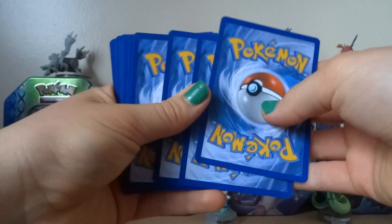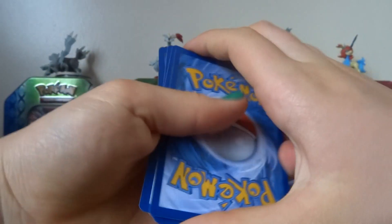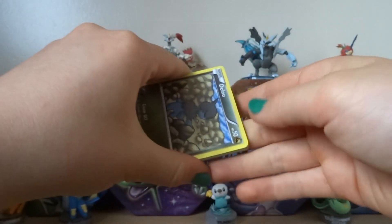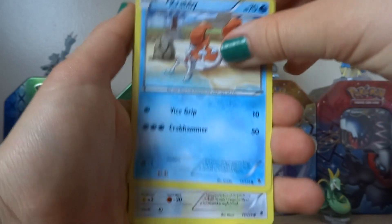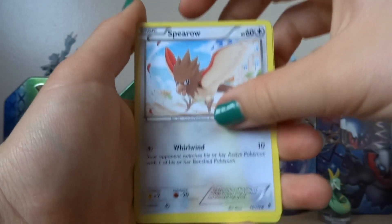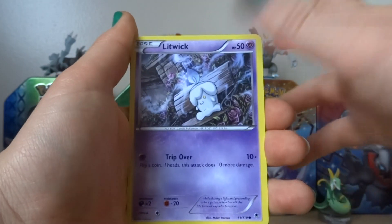So we have a code card. We have a Dino, Krabby, Spiro, Yanma, and Litwick.